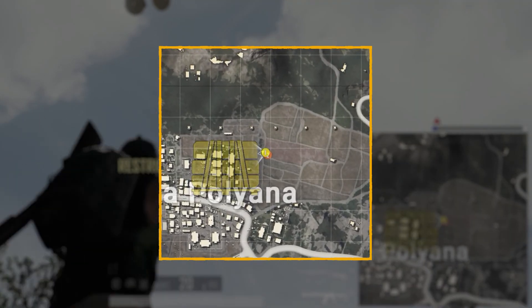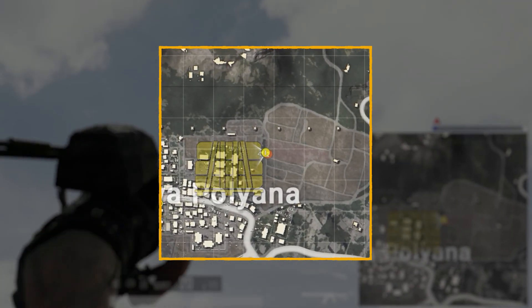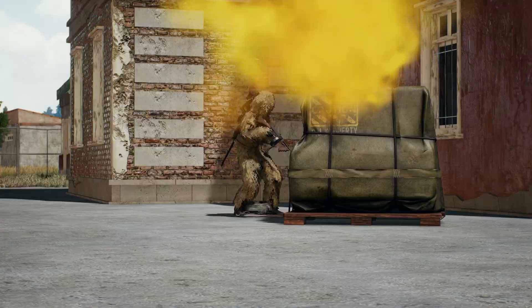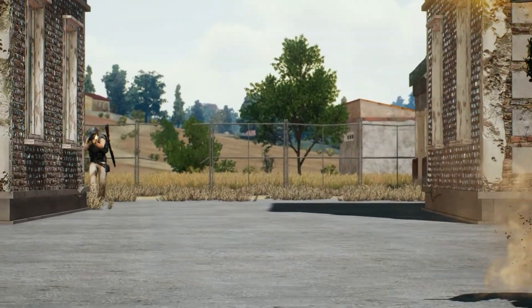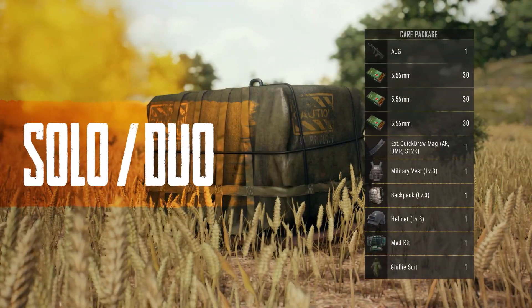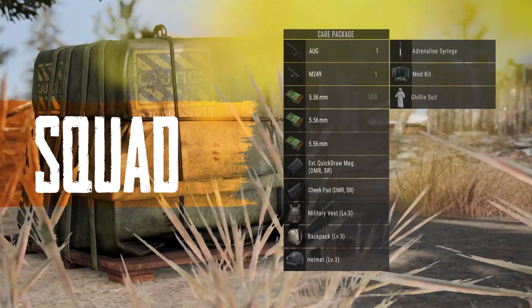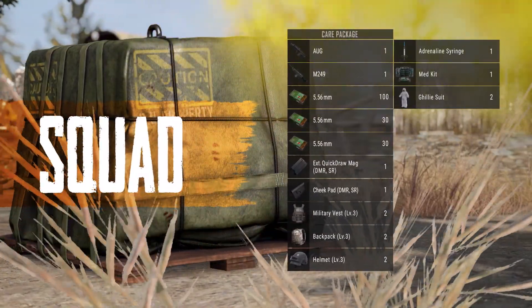The Flare Gun care package icon can be seen on the map by anyone, and those in close proximity to you will receive a message that a care package has been called, so be ready for action before you fire one off. As before, the special care package will always contain one crate weapon in solos and duos, and two during squad games, along with other highly valuable items.